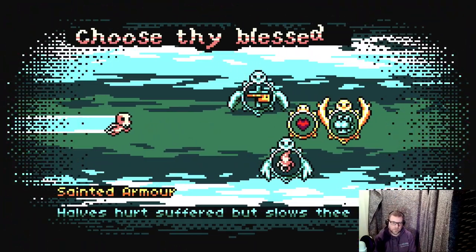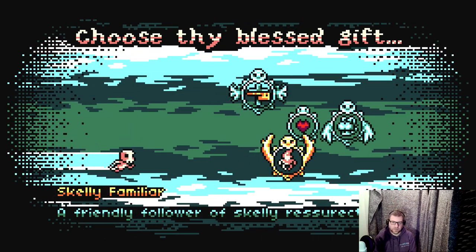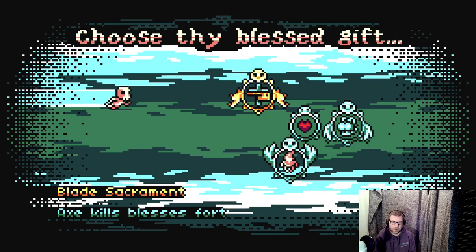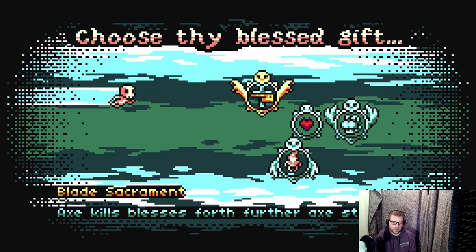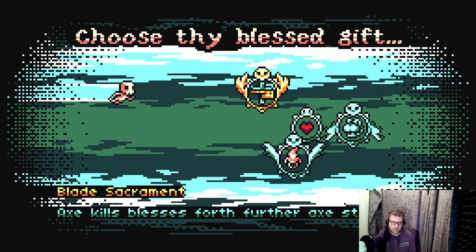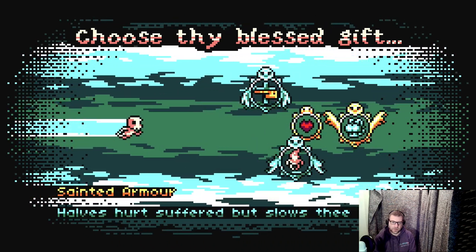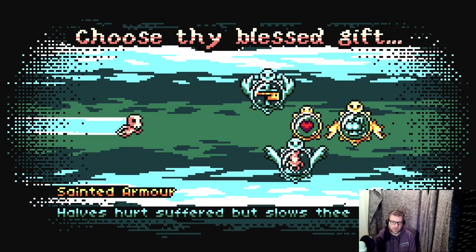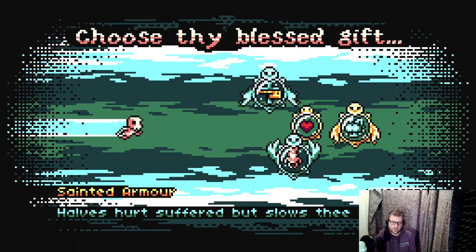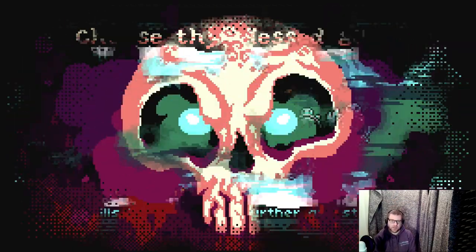You open up this portal, and between each level you get to add an upgrade — similar to other roguelike games. Axe kills, blesses, forfeits, axe strikes — let's go for this axe upgrade.